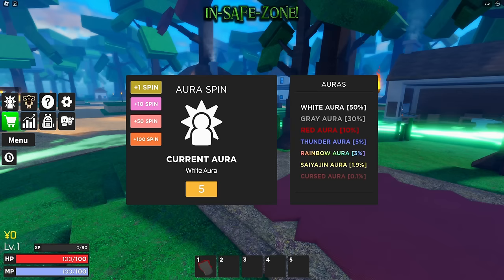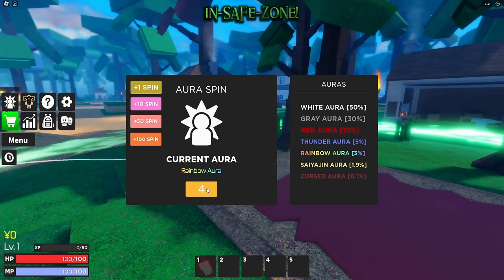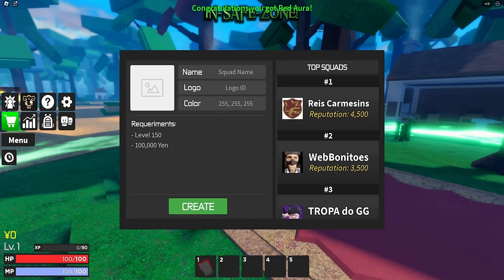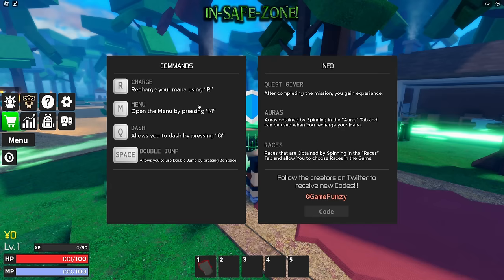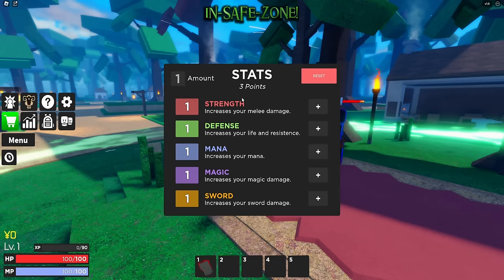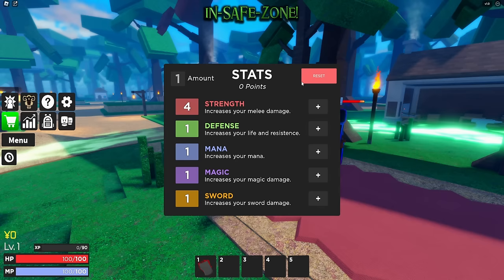They have an aura spin - I have white aura, I have five spins. I'm not really sure why they even have a spin system for auras, but can we get rainbow please? We got red, I'll take it. They have squads and stuff you can make in the game, and infos that tell you about auras. They do have a stat system - I'm probably gonna do melee so I'll put everything into stats.